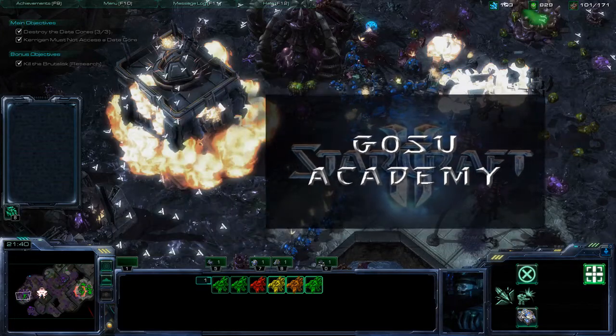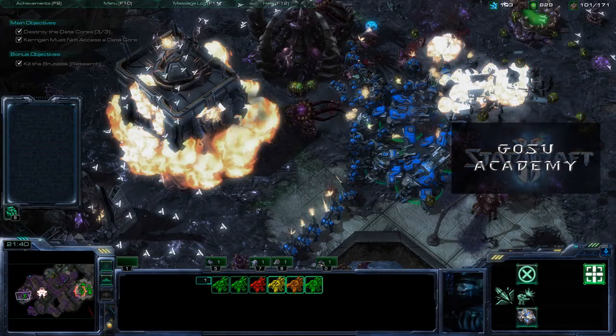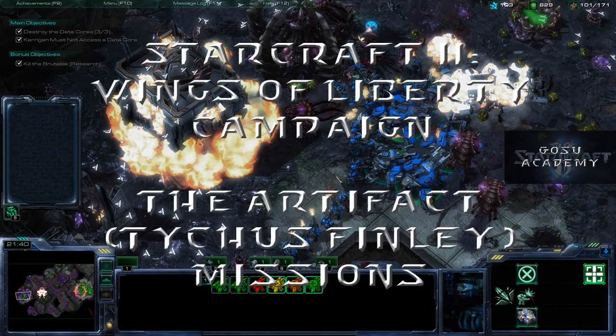I don't suppose you could give me a sample of your brain tissue for study purposes? After studying Tychus' brain, Dr. Hansen hopes yours will restore her faith in humanity. Welcome, students. Today we'll cover the Wings of Liberty missions involving collecting lots of alien artifacts: the Smash and Grab, the Dig, the Mobius Factor, Supernova, and the Maw of the Void missions.